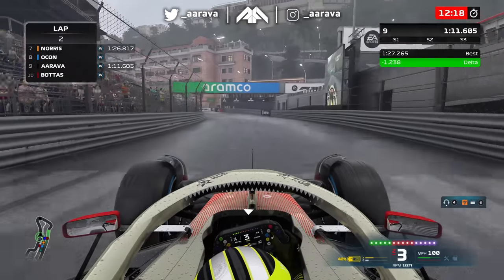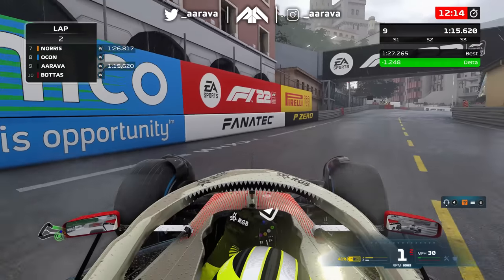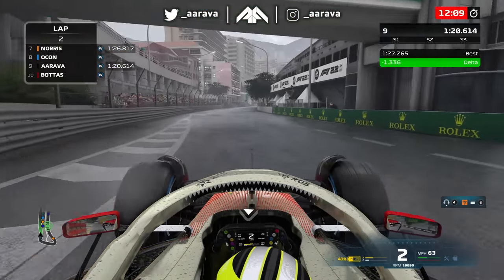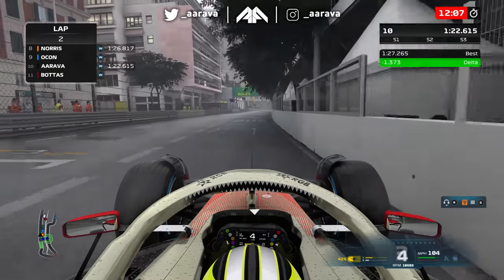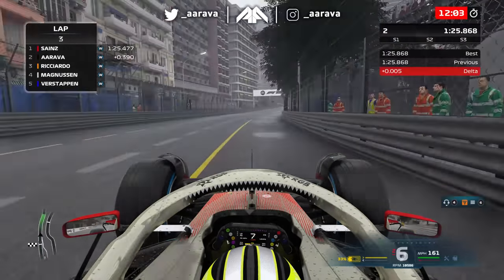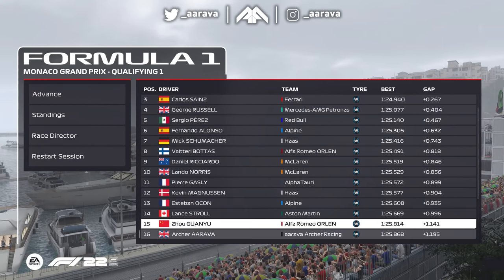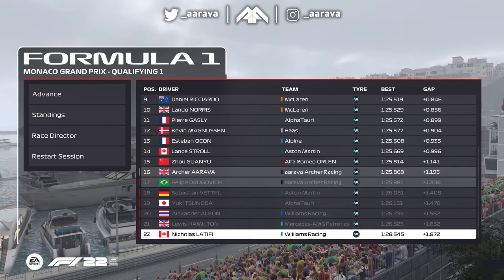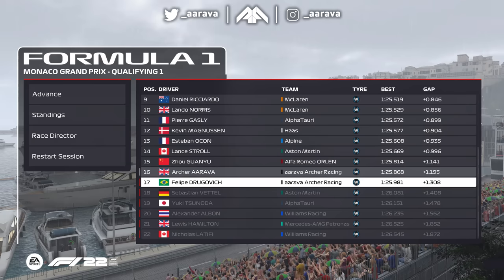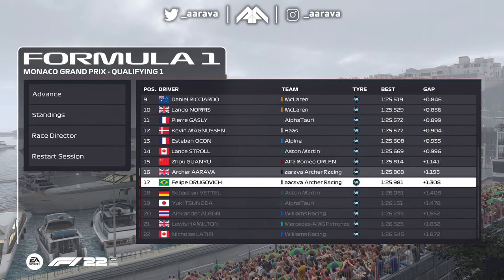On the second run we've gained nearly one and a half seconds. Let's see through the final bend, get the nose turned in, easy on the power, trying to get full throttle as early as we can. In the end it'll be just about 1.4 seconds. We get through into Q2, just about, in P16. Drogovic there in P17 - such a shame. It could have been both of us through to Q2.